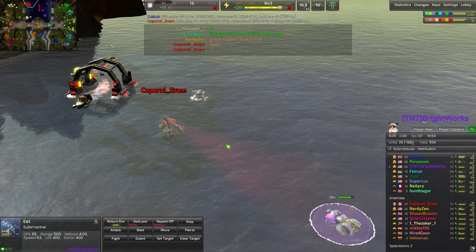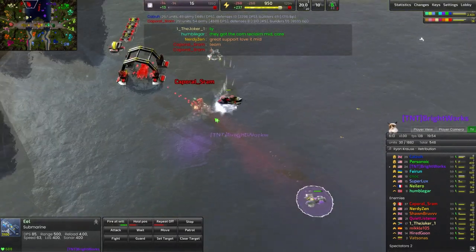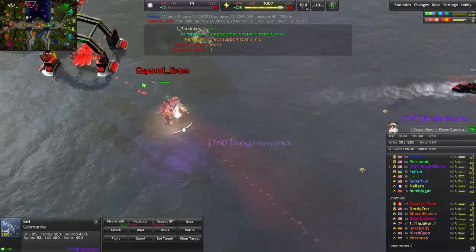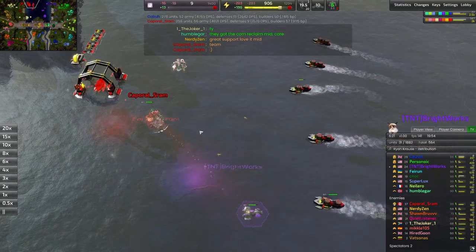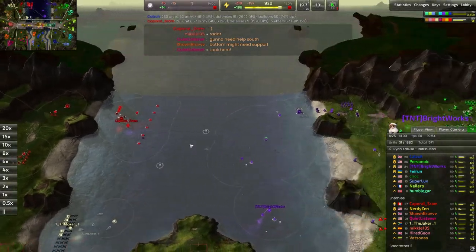The eel — I was trying to get some attacks out on this commander here. The eel can do quite a lot of damage to the commander. I think it's about 10% per hit — and 9%. So it can do quite a lot of damage. It does get shut down eventually.